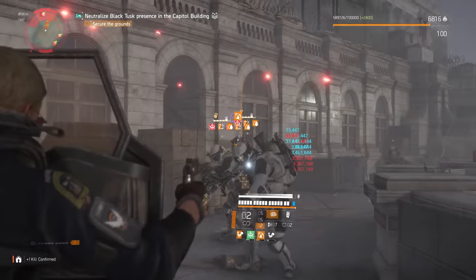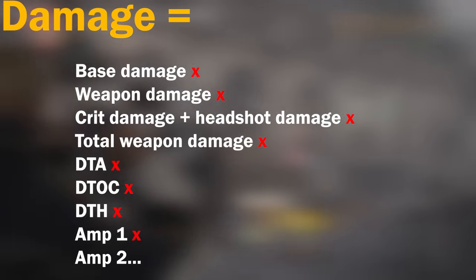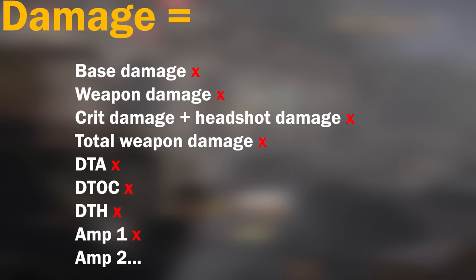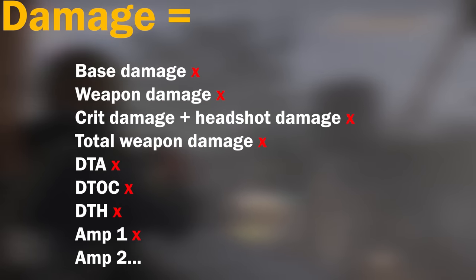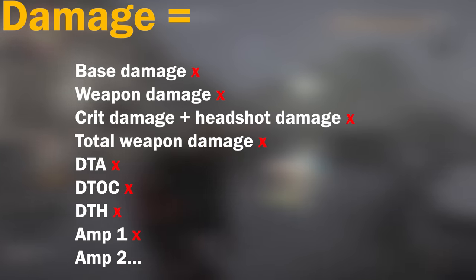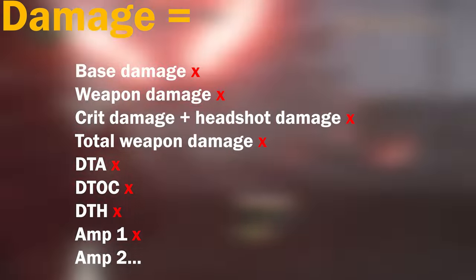Your final damage is equal to: base weapon damage, times weapon damage, times total weapon damage, times the sum of critical hit damage plus your headshot damage, times damage to armour, times damage to targets out of cover, times damage to health, times amplifier 1, times amplifier 2, and then times by any more amplifiers you have.